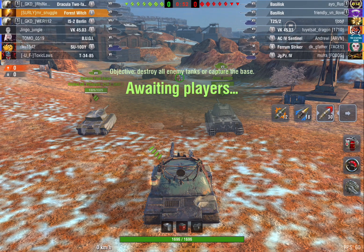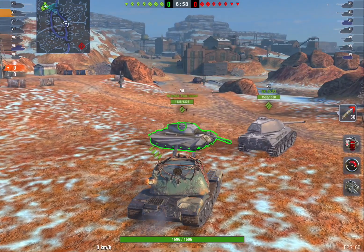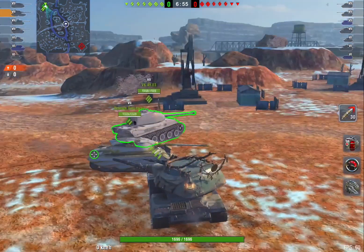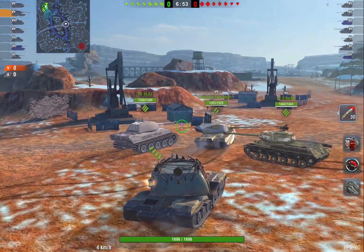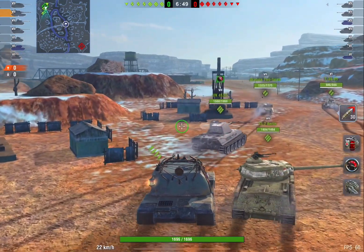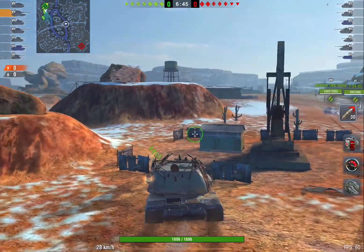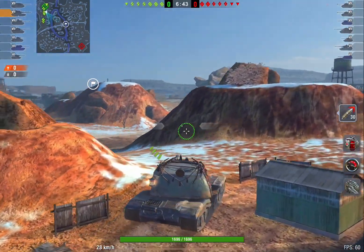Moving on to our second game. They have two Basilisks. We have an IS-2 and a Drac. They have a VK. They have a Sentinel — that's not a very good tank. Let's see what happens. I was tempted to head to the left side, but I see the IS-2 and the Drac are heading this way, same as our VK. Not important. So I'm going to see if I can do some spotting.